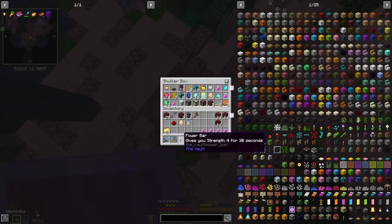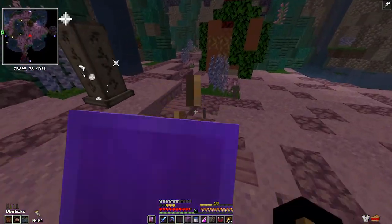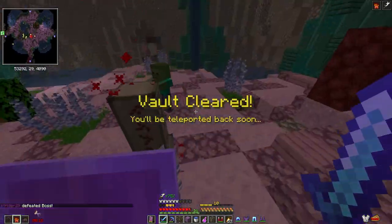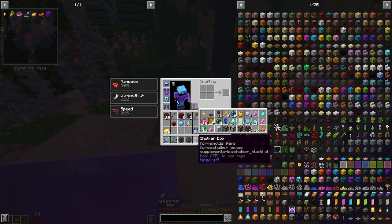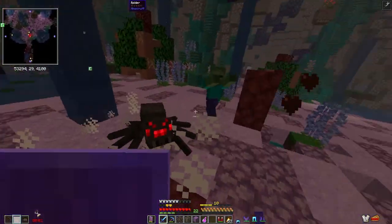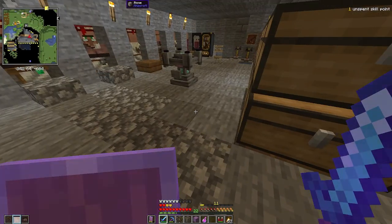I'm just going to get those out of here. I literally three-shot the vault boss. Boss crate, arena crate, shocker box — I think those are the only three things I got in here. I leveled up! I'm going to try to figure out how to splice these two videos together. Let me pause and sort out all the loot we got because honestly I can't even remember what we got after the game crashed.